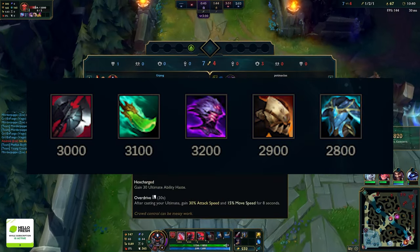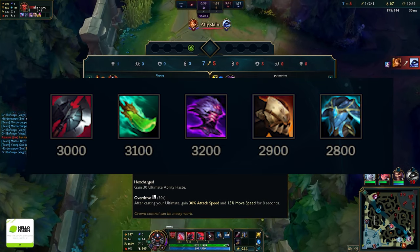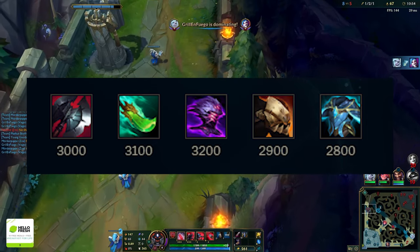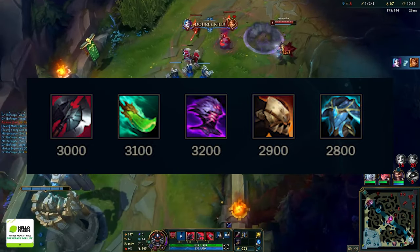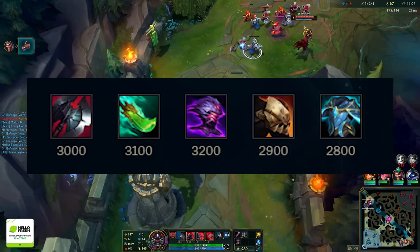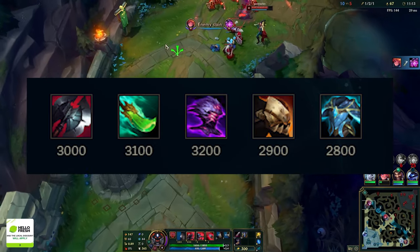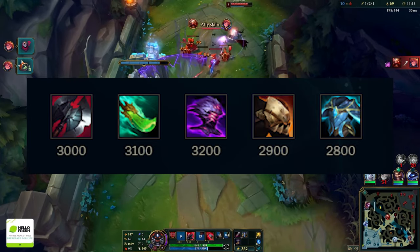Build six is hyper tank frontline: Black Cleaver, Shojin, Jak'Sho, Dead Man's Plate. This is for when you're the sole frontline tank. It gives you the most survivability. If you don't need magic resist, skip Force of Nature and go Warmog's instead. Warmog's is still a great item on Urgot — situational, but still does its job, just a little slower than before.